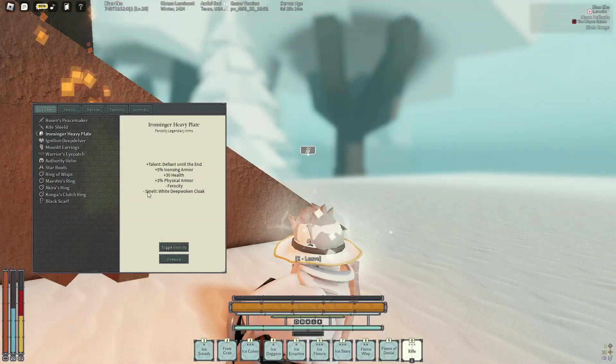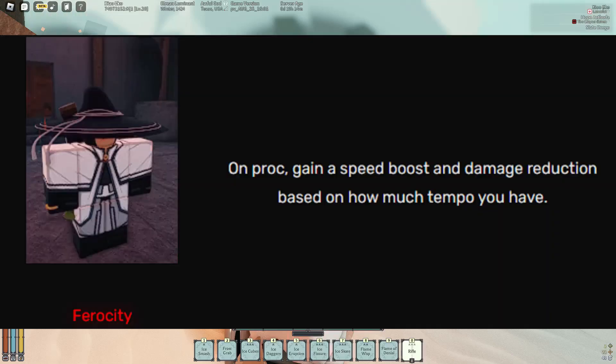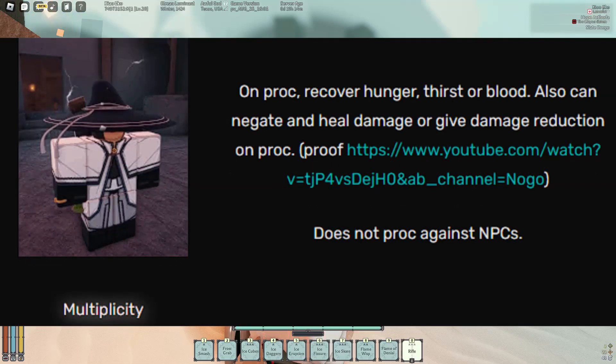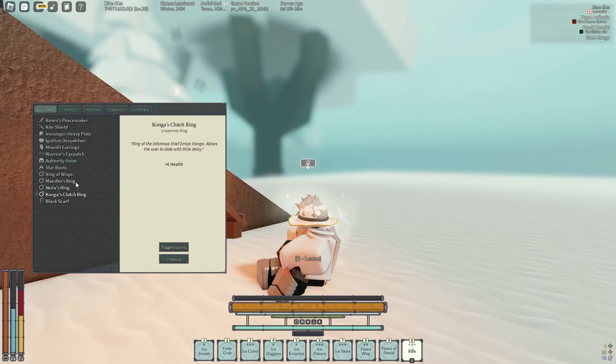Equipment does matter on this build. All of your equipment should have high HP, but some pieces should also have enchants like Ferocity or Multiplicity. The more important things are the rings — you need a Ring of Wisps and a Congress Clutch Ring. Congress gives a lot of mobility on ice, and Ring of Wisps helps your Flame Wisp.